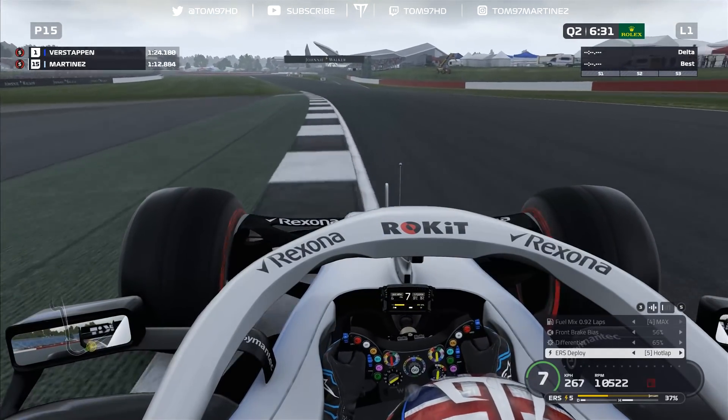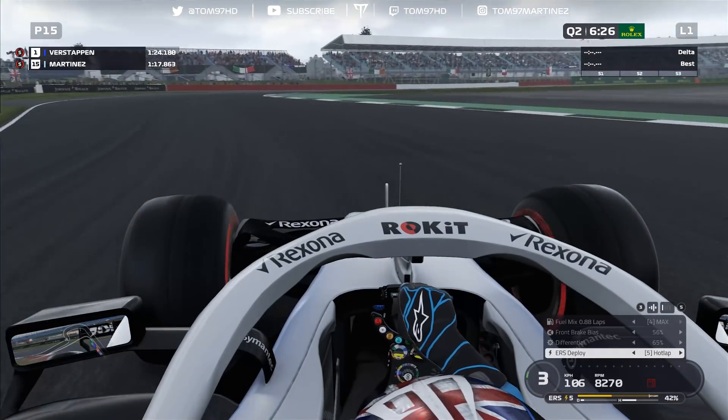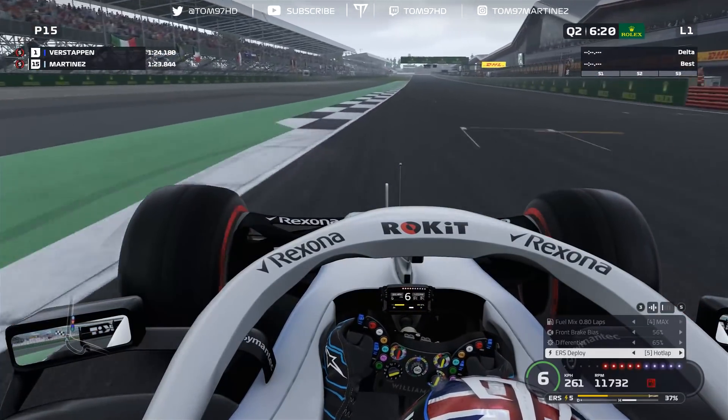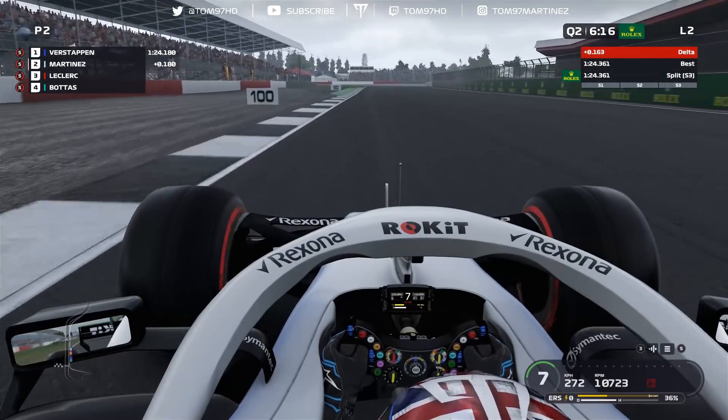Sector one was probably my weakest sector, and sector three I could just about match the AI. Through Stowe carrying a nice bit of exit speed, down the hill into the heavy brake zone of Vale, then into Club carrying the momentum. The lap comes in at a 1:24.2 — only a tenth off the pace — more than good enough to get into Q3.